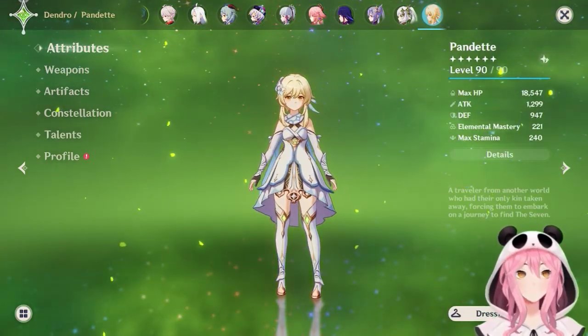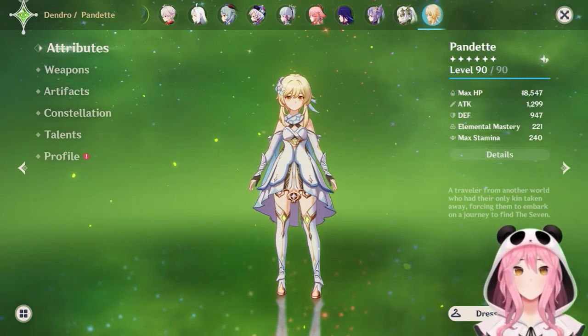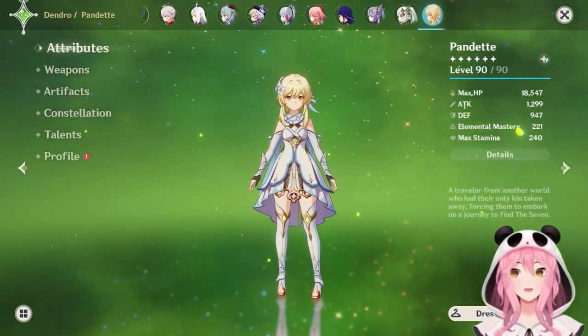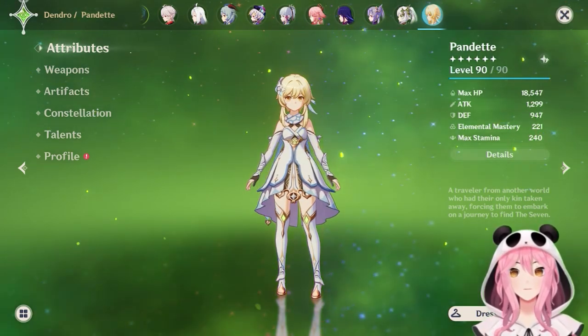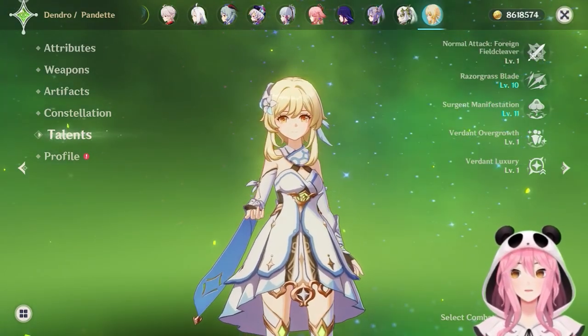A quick note about Traveler before we talk talents: if you've leveled them to 90, you do not have to re-level them to 90 every time you change their element. However, you do have to re-level their talents when you change elements. Now with that out of the way, let's talk about the talents and what they do.